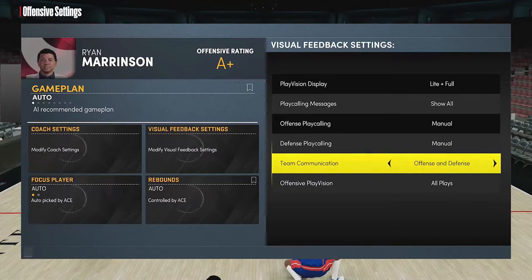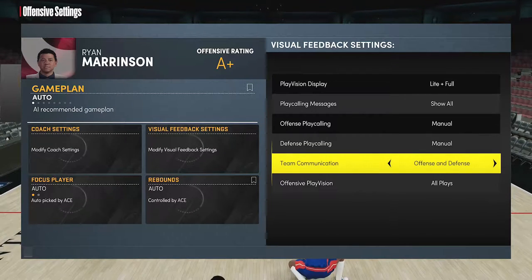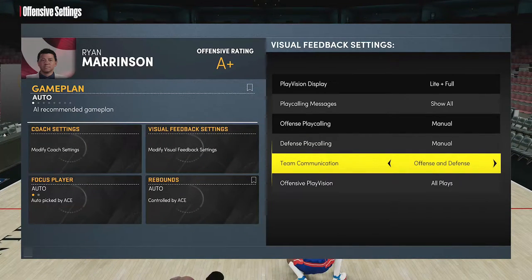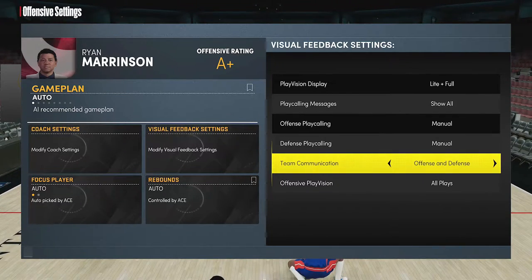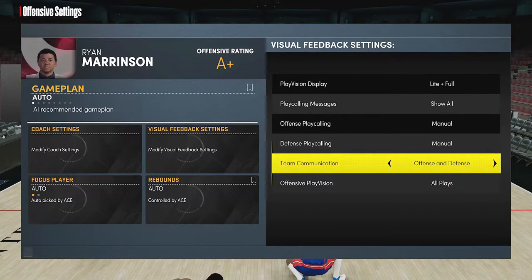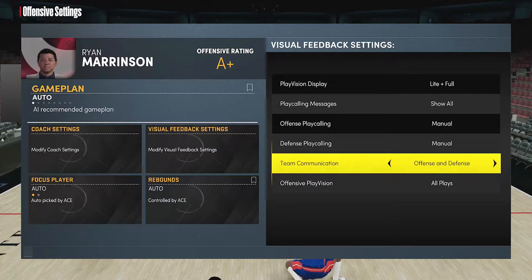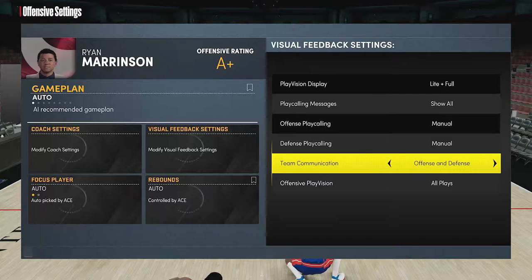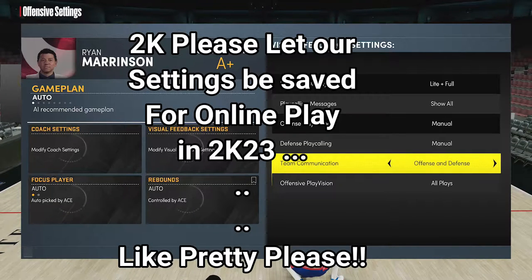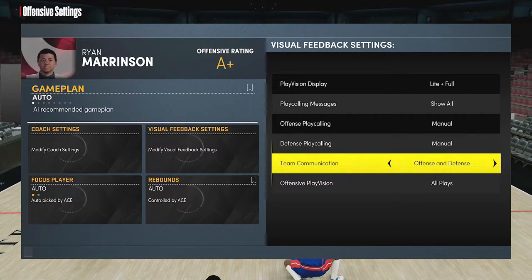The defensive communication setting is really important. If you've ever played in real life, you know defensive communication is key — calling out switches, go under, go over, help, whatever it may be. In 2K, the setting is here and it's off by default. If you switch it on during offline play it'll stay on offline, but every online game you have to go in and switch it on, unfortunately — it doesn't save there. But it's valuable. I like to use it especially for calling out switches, seeing when teammates are expecting me to switch and making those rotations.